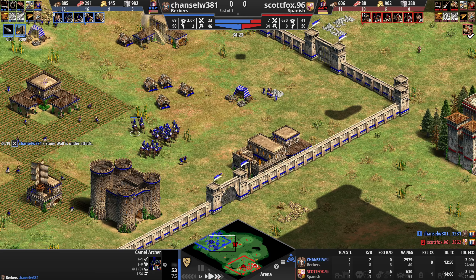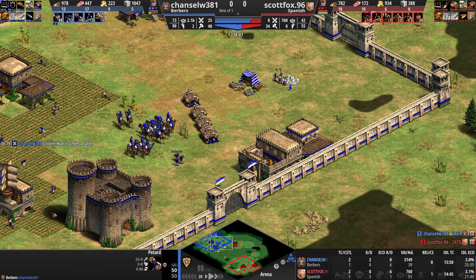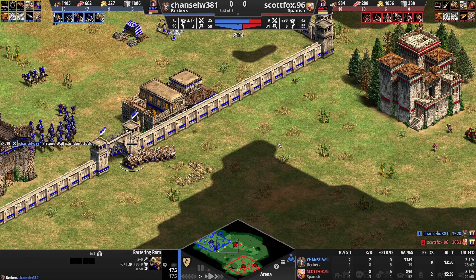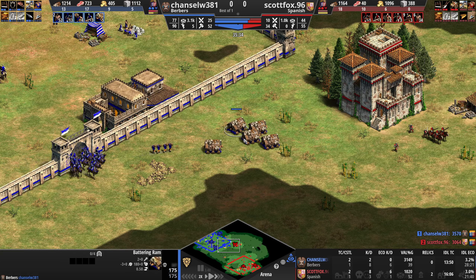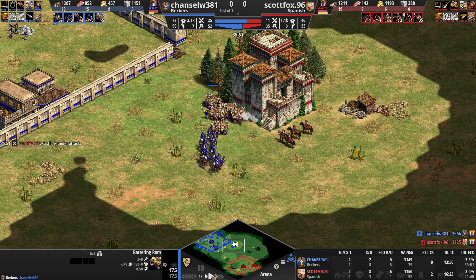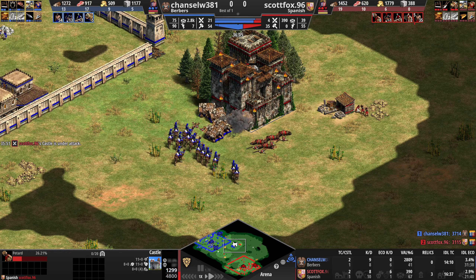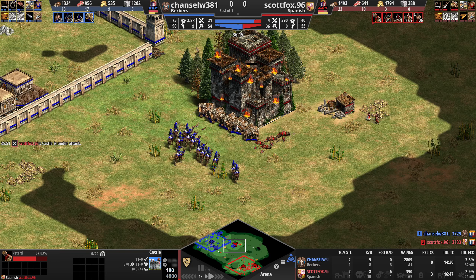Check this out — we've got petards. Saw them used against me in one of the last games. Camel Archers upgraded, and some battering rams — this is just a standard battering ram, I didn't upgrade it. But I am going for this castle big time. Once those petards hit it, man, this thing goes down fast. The rams do pretty good damage if they can get a hold of it. I love rams — I'm a big rams fan.